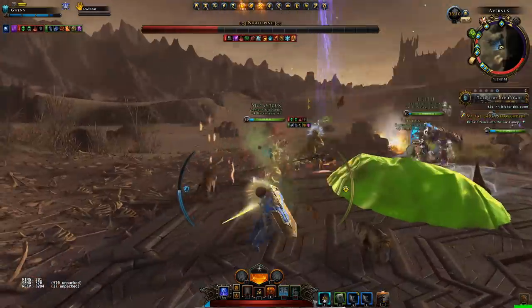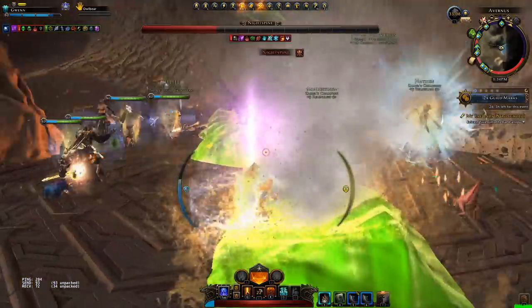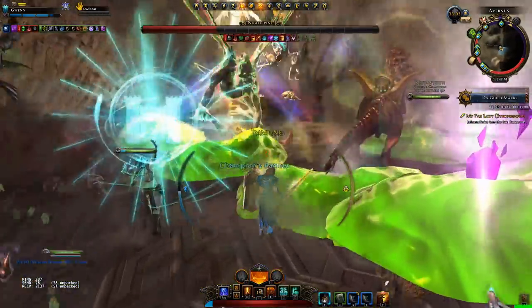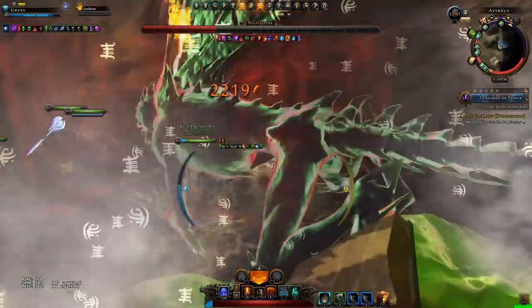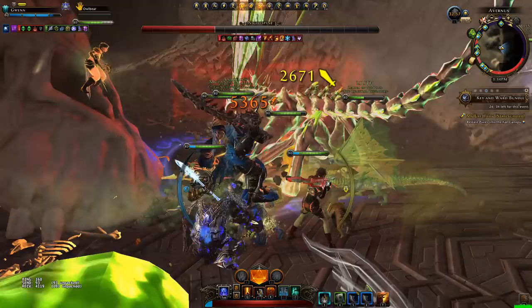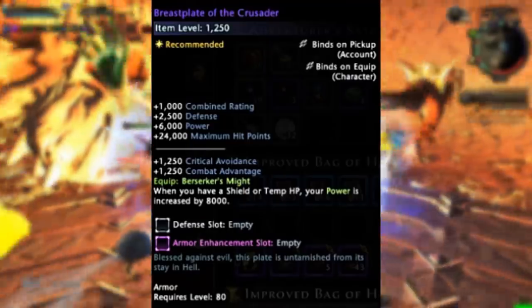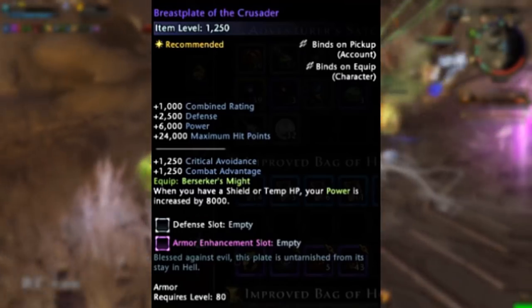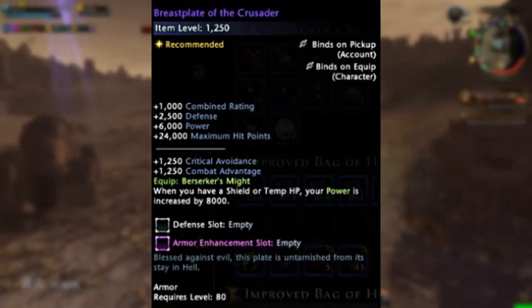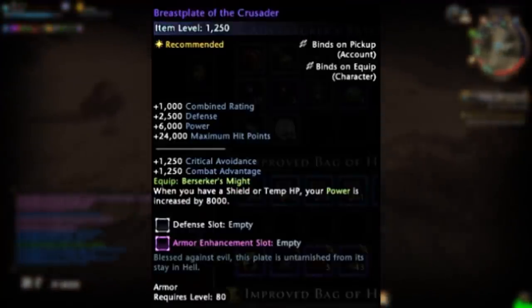If we look at the item level of all of these they are 1250, which is the equivalent of the Lion Guard gear. On top of this we also have a really good armor piece for the Paladin Healer: the Breastplate of the Crusader. If I could get my hands on this I would, and I hope to eventually. Basically whenever you have a shield or temporary HP your power is increased by 8000.